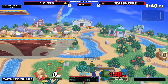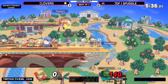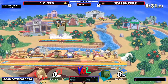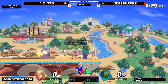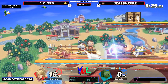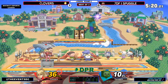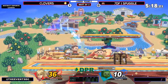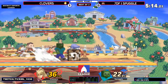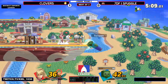Clovers just needs one good hit. Baiting out the get-up attack and punishing it. That side B is active for a long time and it kills. Tech chasing Steve is scary — that down smash covers a lot of options. Using Minecart to try and beat out the Zap. It was just time-wasting — cause now he has diamond tools. Yeah, now he has diamond tools. He can kill very early — could kill at 60.